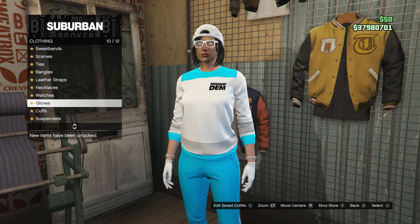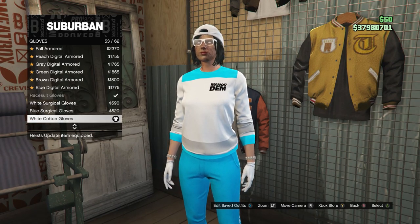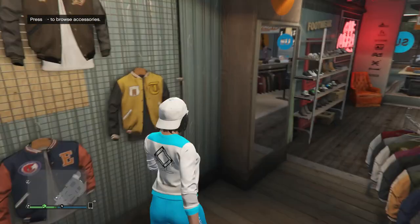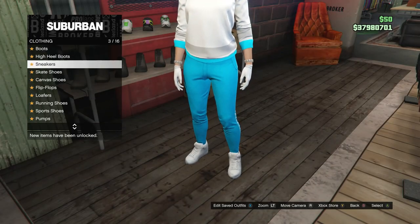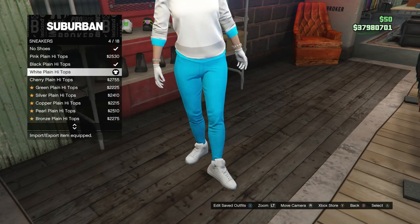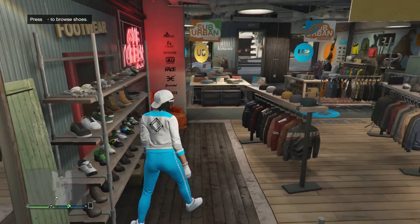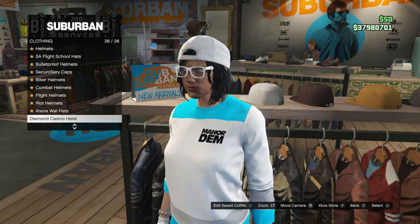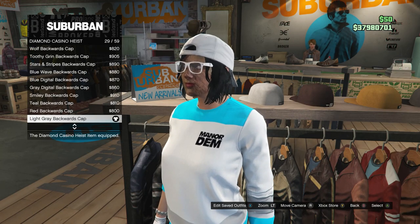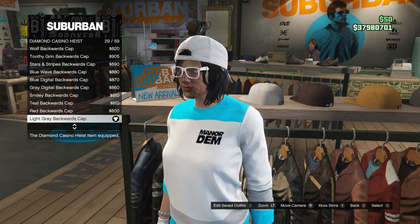After you buy the cuffs, back out and scroll up to gloves, which is on slot 10, and you're just going to be buying the white cotton gloves, which is on slot 53. Now that you have your accessories, head over to the shoes. After you get to the shoes, scroll down to sneakers, which is on slot 3, and buy the white plain high tops, which is on slot 4. Now that you have the shoes, head over to your hats. Go ahead and scroll down to the diamond casino heist, which is on slot 26, and you're just going to be buying the light gray backwards cap, which is on slot 29.